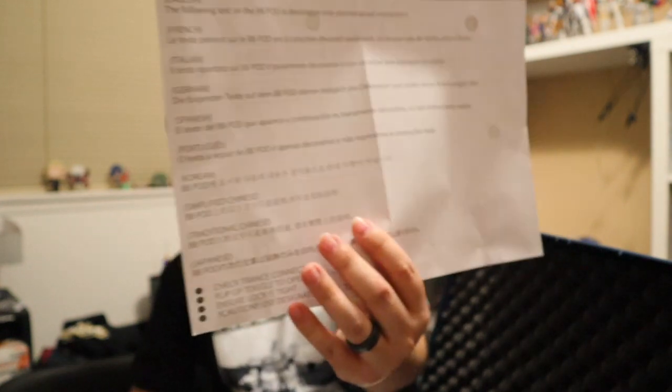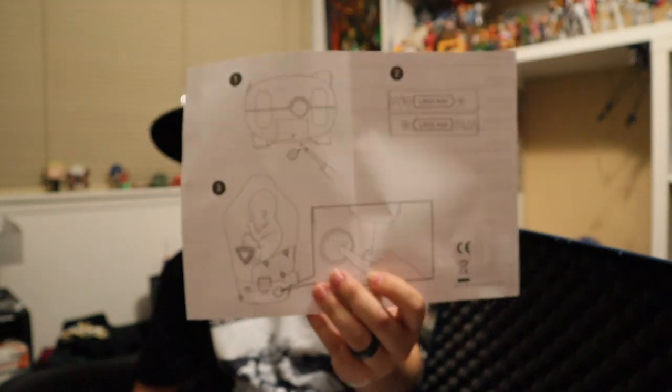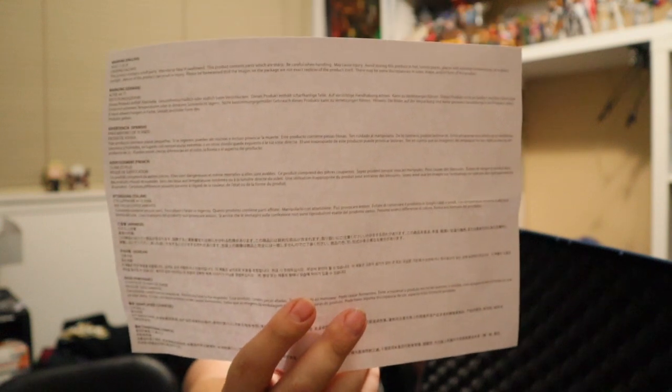We get a very simplified instruction: just follow the text on the BB pod. The text on the BB pod is decorative only, not actual instructions. And then it actually gives you the real instructions on the other side of how to do everything. It also comes with the safety warnings.